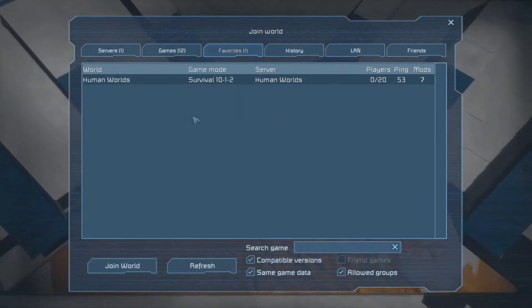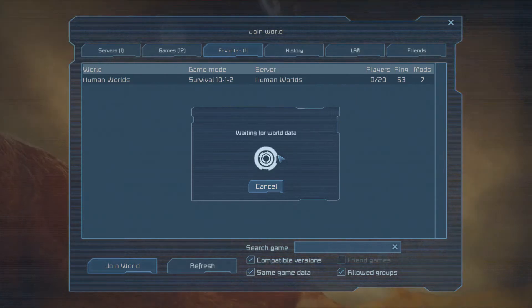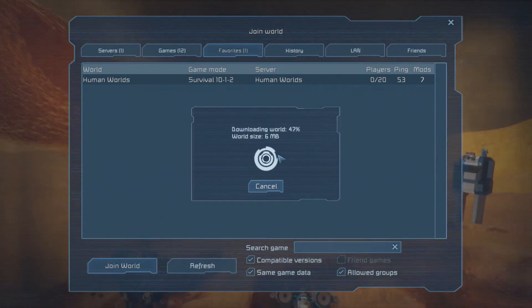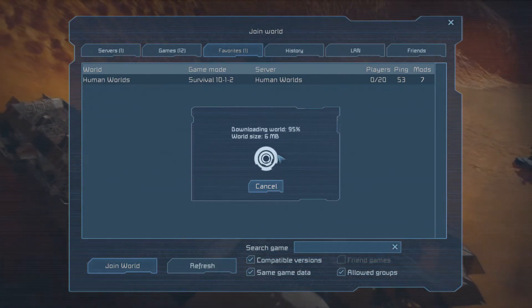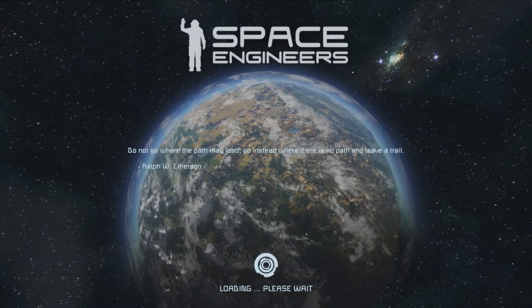Anyways, let's jump in — it's pretty fast to join. I have a starter base already set up because I've been doing a lot of testing to make sure everything was running smooth. So far it looks good. Cyber hounds are off, auto healing is off, spiders are on, pirates are on, cargo ships are on, and the seven mods load super fast.